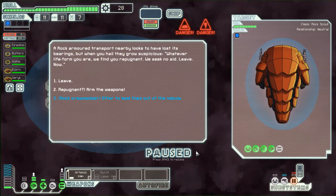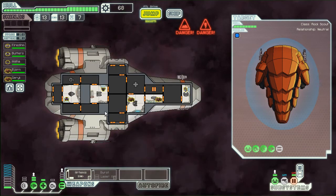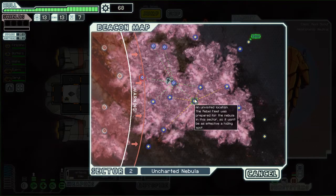A rock-armored transport nearby looks to have lost its bearings, but when you hail them: 'Gross, suspicious — whatever life form you are, we find you repugnant. You seek no aid. Leave now.' But because we have a rock crew member and this is a rock ship, we can offer to help them, which I think we will do. They will give us stuff because we are awesome. We'll realize we have no oxygen, and decide it's time to leave this section relatively quickly.